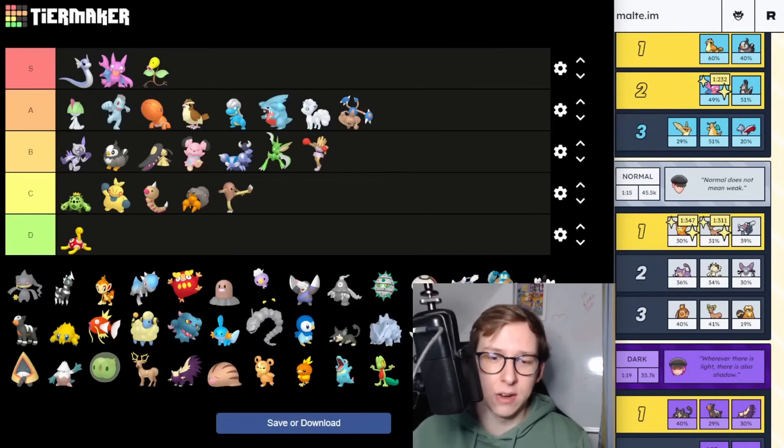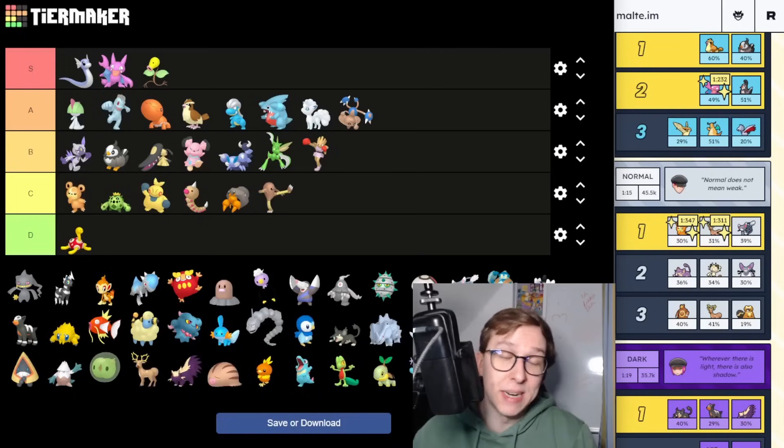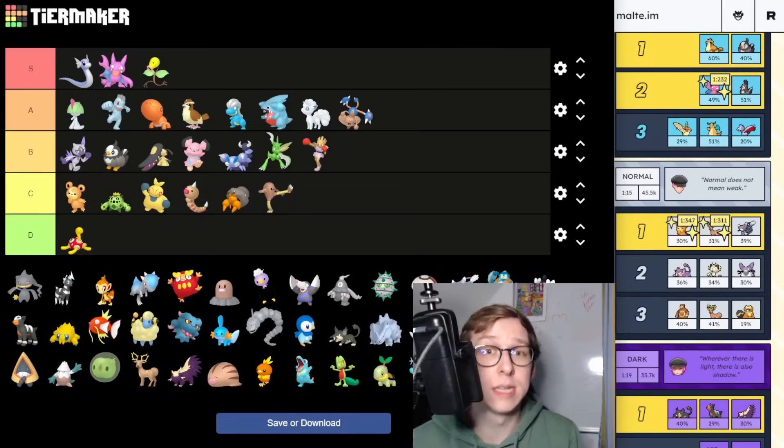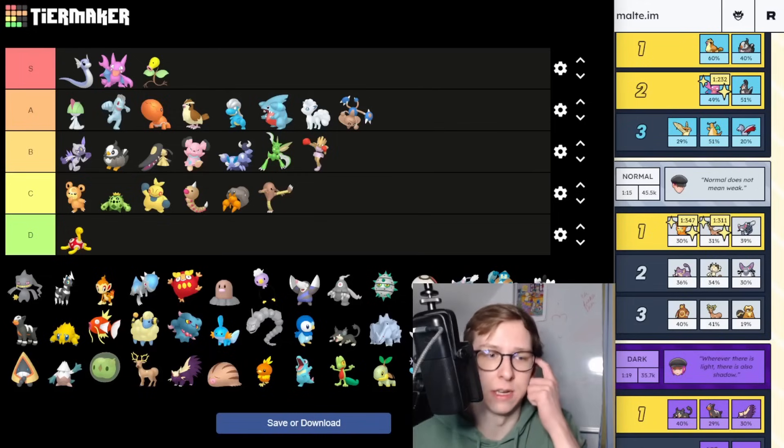Next is Teddiursa, which I actually got as a Shiny recently — my first Shiny from a Grunt. Sadly pretty bad right now, but it has some potential in the future. For Ursuluna, as soon as it gets either Machined or Shadow Claw, this Pokemon is going to be way better. Right now with Tackle it's pretty bad, but I'd imagine it's going to get buffed in the future — so something you can pick up but right now not great.